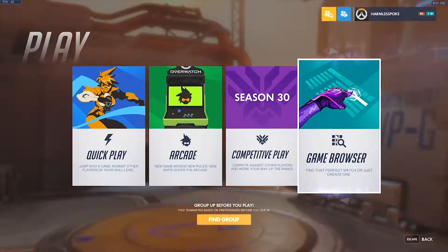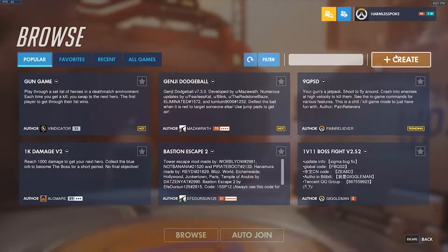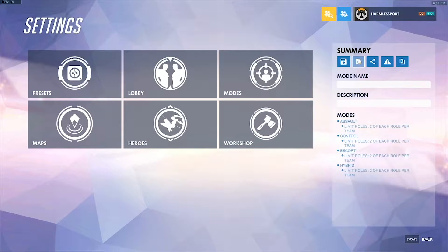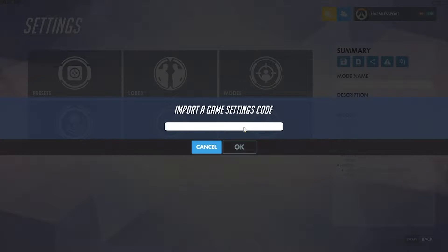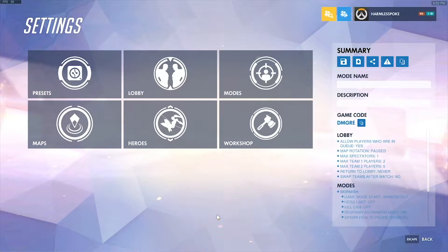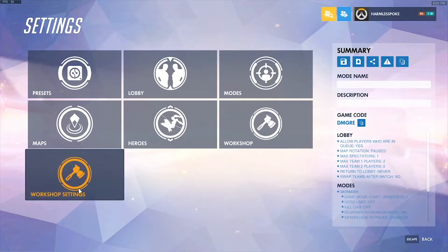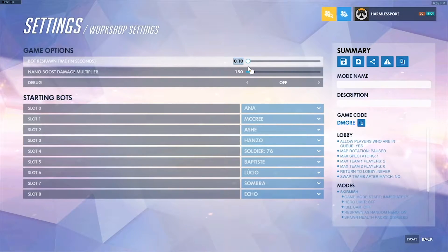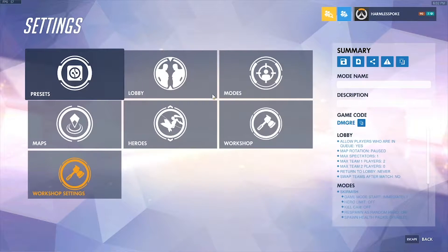First, head to the game browser tab and select create. From there, go into the settings, press import code right below summary, type the code for the desired workshop and you are ready to go! For this one specifically, I highly recommend going into the workshop settings and changing the bot respawn time from 0.1 to 0.25 before starting the game mode.